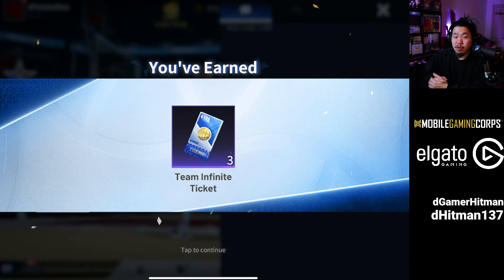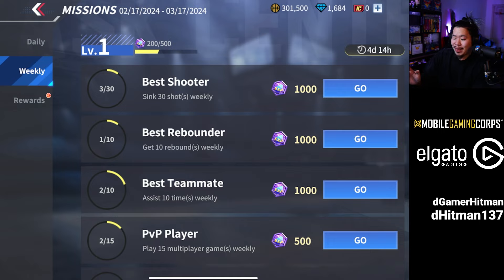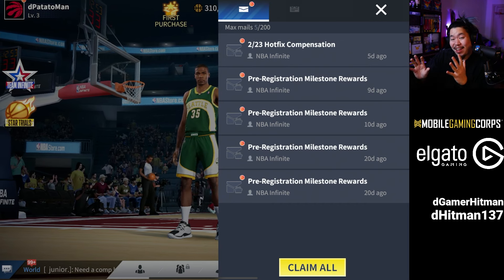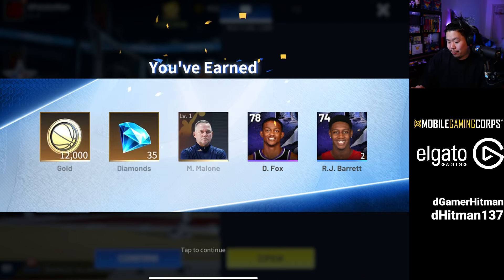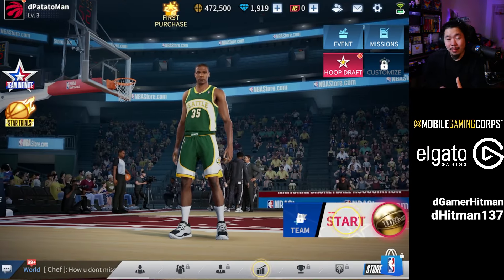Make sure to do your daily missions — they're going to give you 100 diamonds every single day. Weekly missions will give you a second battle pass which gives you gold and diamonds in the long run. Don't forget to check your mailbox — it'll have a bunch of free stuff, especially early on, and you might even get hotfix compensation. Check it every single day. We're going to claim everything now — we got an RJ Barrett and Shai Gilgeous-Alexander, plus a legendary coach, which is great.